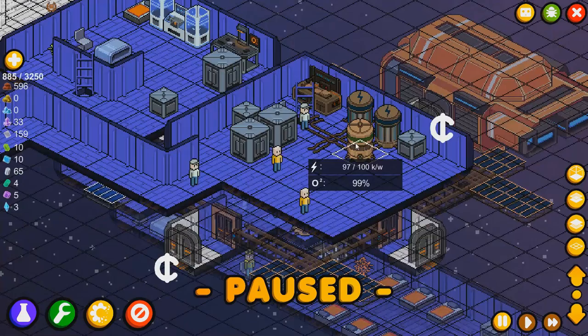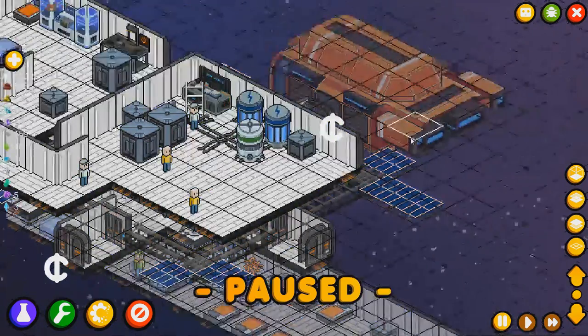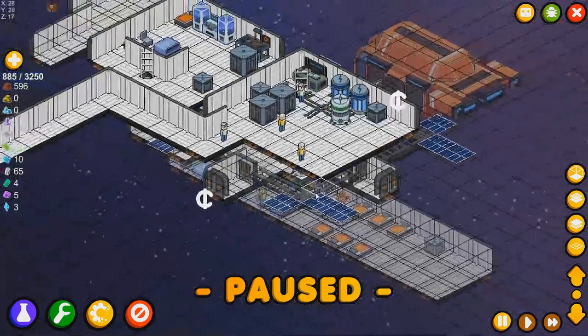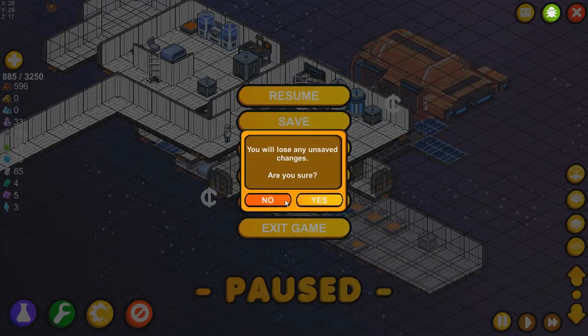We've got life support right here in green, and we've got our power supply that is powered and plugged into our solar panels. We've got trading over here too. But this isn't the best way to show you guys what's going on — I just wanted to show off my little slice of heaven and hell that I've been working on. Let's actually go through the tutorial so you can get a look at what's going on with Meeple Station.